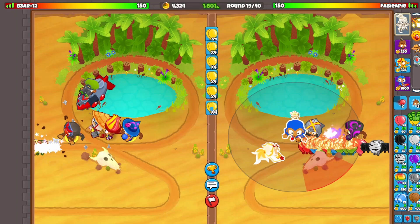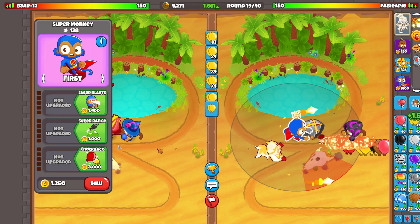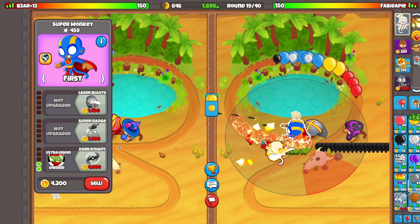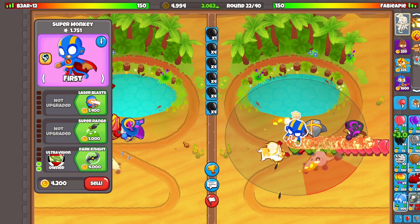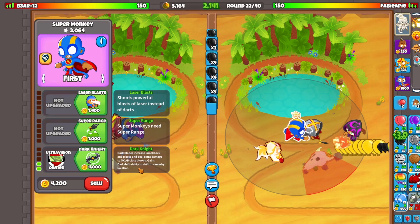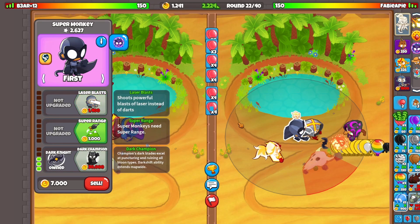I think it's about time I go for some more defenses just in case he sends anything. Let's go for a super monkey right here next to our Glaive Ricochet setup. I'm going to go for some upgrades because this is a little scary. The best upgrade on super monkey against DDTs or MOAB class bloons is going to be the Dark Knight — it has increased knockback and pierce and deals extra damage to MOAB class bloons. Cross-pathing with top path is your best bet.